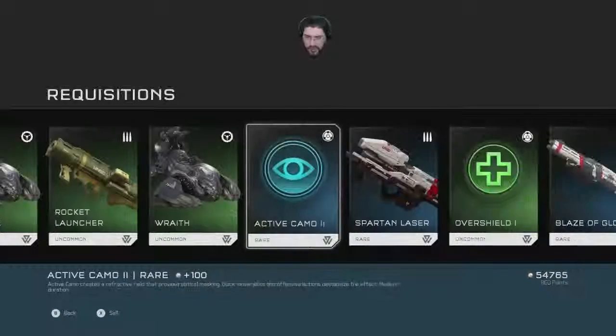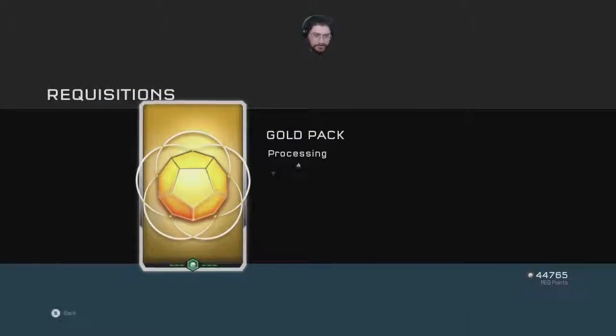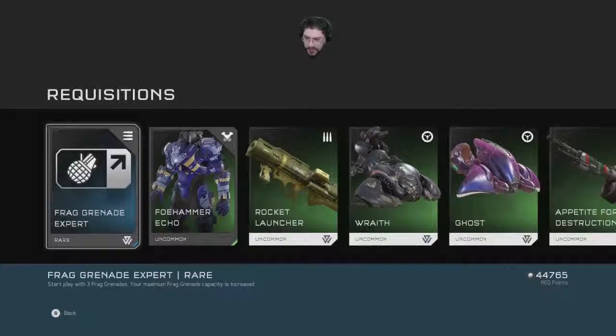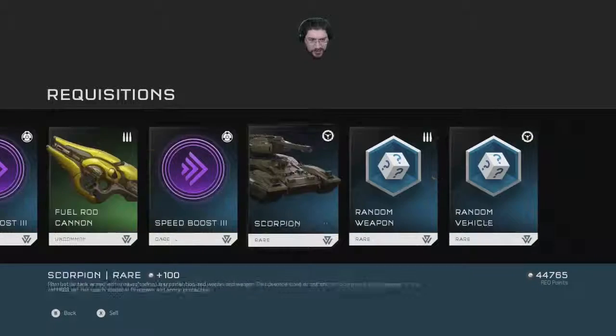Now use your rocket launcher. Wraiths. Frag Grenade Expert — start playing with three grenades, maximum grenade capacity is increased. That's pretty nice too. Actually that one does look cool — Foe Hammer Echo. Foe Hammer class is a forward-looking design being evaluated for use with cutting-edge projects. Priority for use by Spartans — they can keep making all these good old-fashioned names.